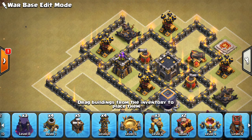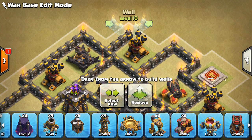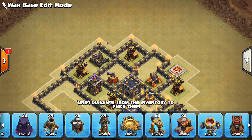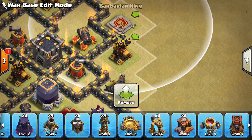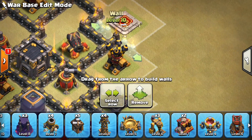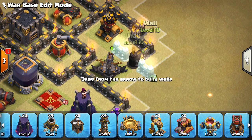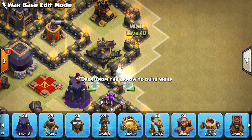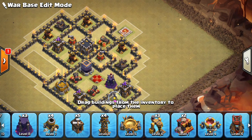I want to keep these air defenses nice and in small compartments. I don't want an easy scenario where you drop the King down, wall-breaker him in, and take out an air defense — that's too easy on some bases, so I want to definitely avoid that. Let's slide our King up one, close off this air defense like that. The air defenses are all pretty secure right now.